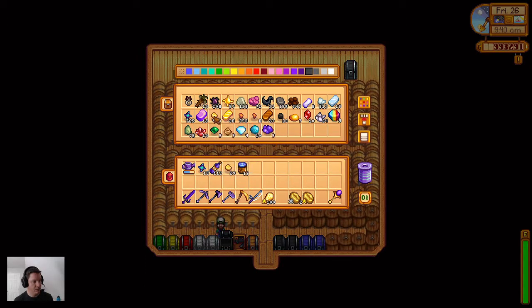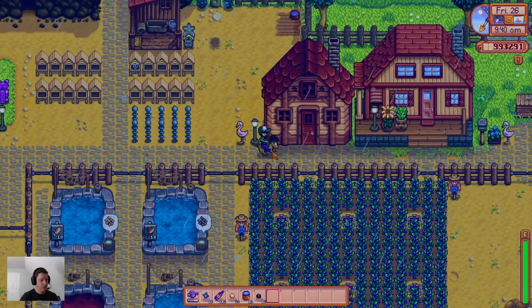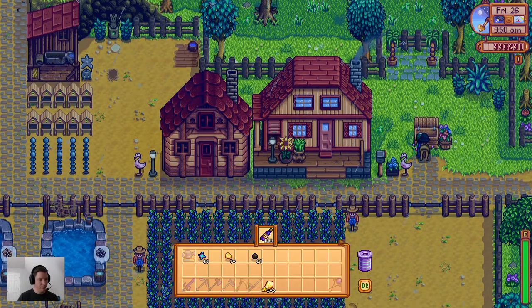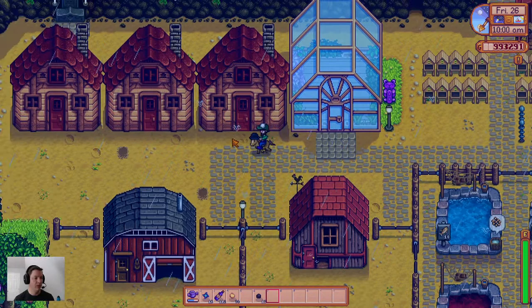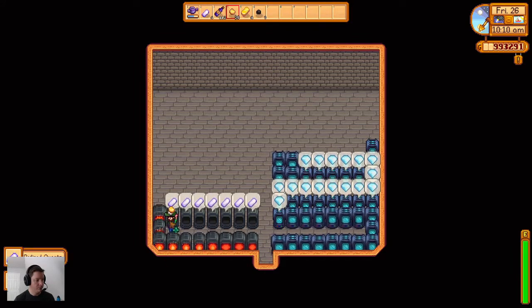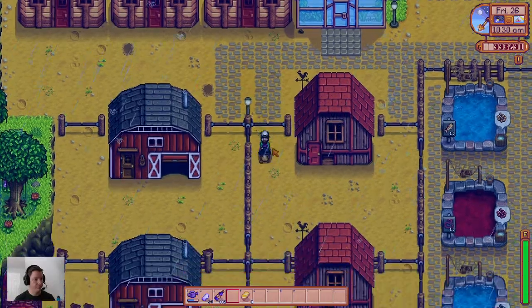We will go do this stuff. Actually, let's come in here - I should have taken that to Pierre's. Let's do that, because if I take it and sell to him it'll give me enough cash to feel okay going to buy the statue and still have enough left over for my fall crops. So that's the plan. I want to change that second row to jade - we're going to have a jade empire.